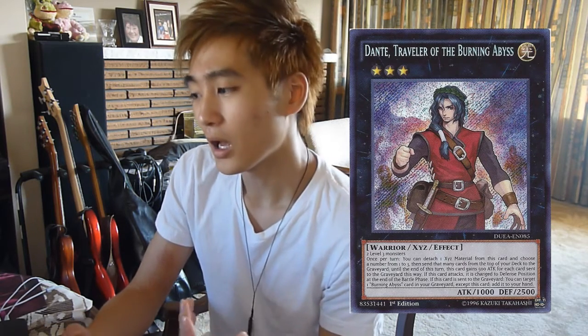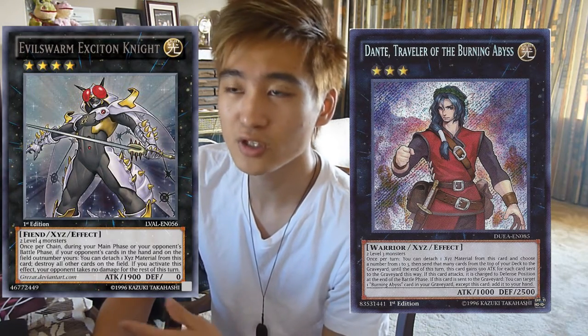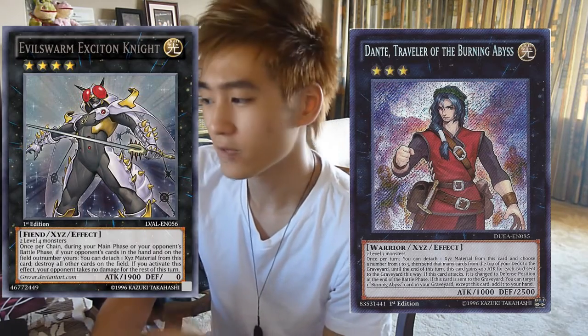You're probably wondering how you could profit off Dante, Traveler of the Burning Abyss. Unfortunately, I don't think you can profit unless you already have copies you pulled from packs or got through good trades. Dante is more of an archetype-specific card. If I had a choice between buying a Dante and an Evilswarm Exciton Knight — reprinted or original — I would probably still pick Exciton Knight, because in the long term it will still be worth more than Dante. The reprinted Exciton Knight is around $35–$40, and even though Dante is $60 right now, I'm pretty sure it will get reprinted in the future since it is such a popular secret rare.